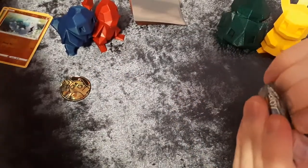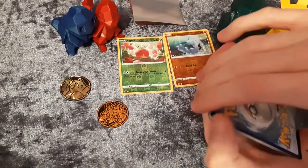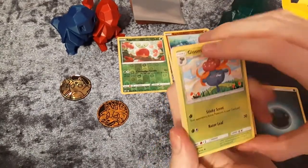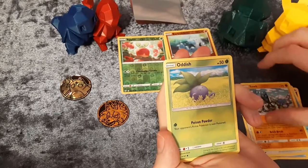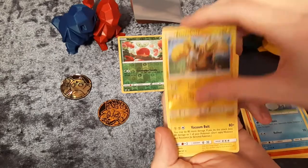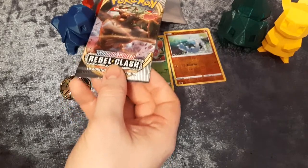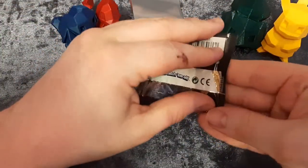This next packet feels a bit thicker than the rest. I'm going to guess Light energy — there's totally a Light energy Gloom. We've got Gloom, Cedric, Bodybuilding Dumbbells, Porygon, Oddish, Charmander, Marill, Electross reverse holo — that's good! The rare is a non-holographic Electross. Where are all the holographics tonight? Come on, Charmander — be lucky with the magic rub!